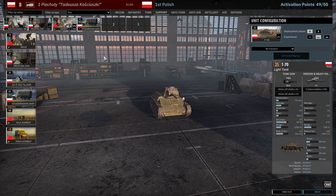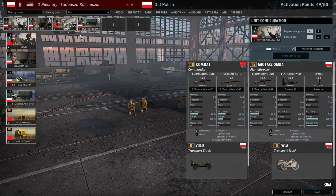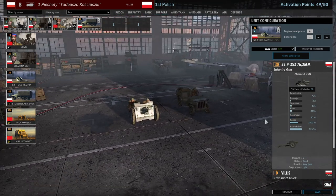Hopping over here to the support, we have of course our flamethrowers, a card of machine guns, a commander, and some supply. Not much else to choose from really. You get these kind of assault guns, but they're not that good these days, especially at only 1,500-meter range.